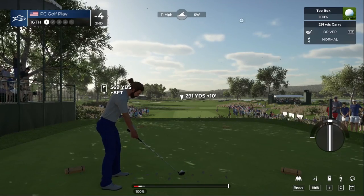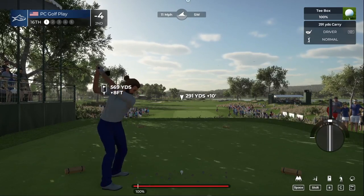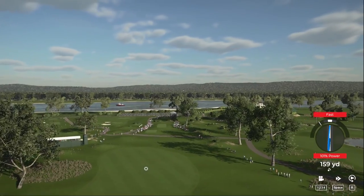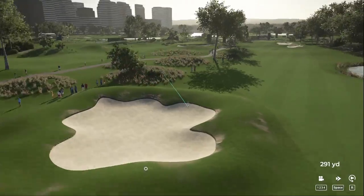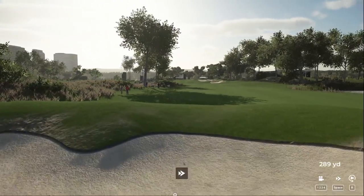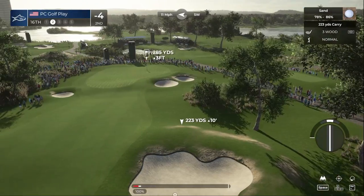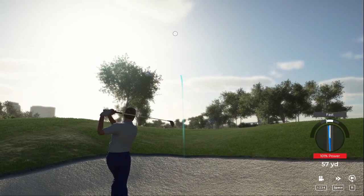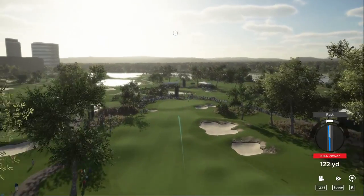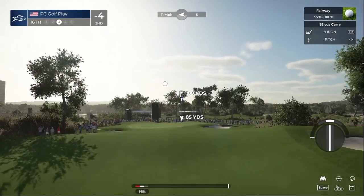We're gonna see if we can drive this green — 569 yards. Now you're just gonna pray for good luck because that one's heading towards the sand. All right, we'll go with plan B — fairway bunker. These are always the tough shots. We'll get in the fairway. Good shot, got a fair piece of that ball.